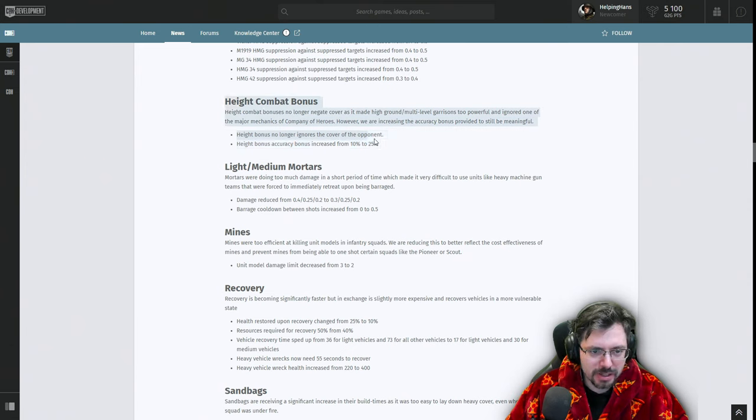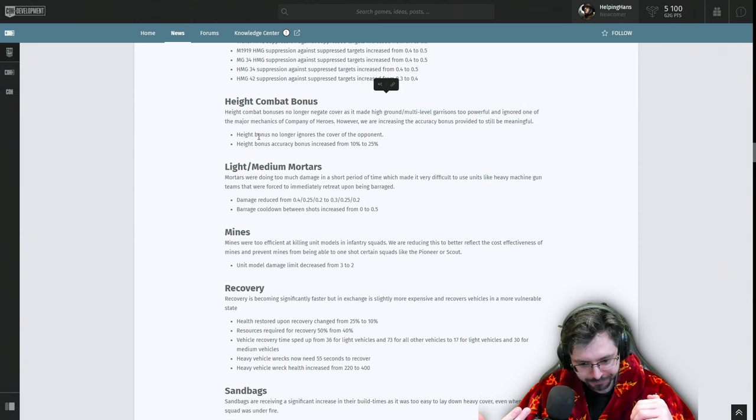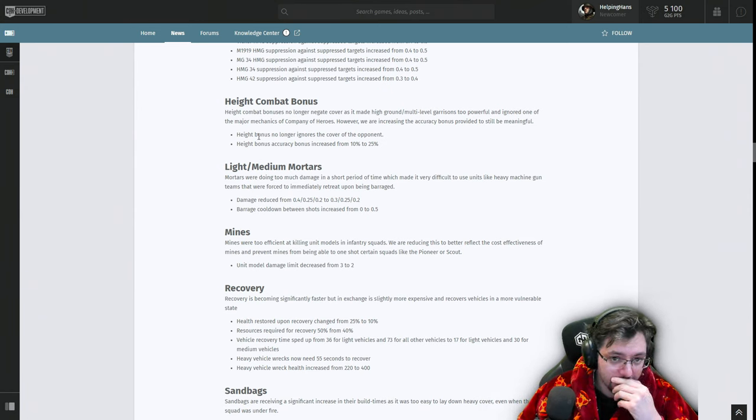This is a huge change. Previously if you were in sandbags and an enemy was on the top floor of a building, those sandbags would not benefit you at all — you'd still be treated as being in negative cover. Now you'll benefit from your cover, and the unit in the building will simply have better accuracy. This is actually massive, and they didn't really mention it at all in their previous streams. That's a huge change to multi-level garrisons.